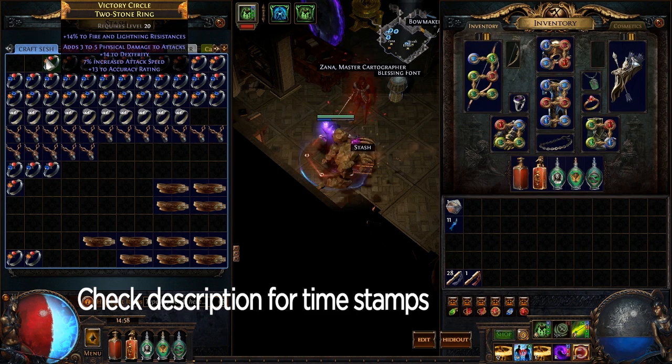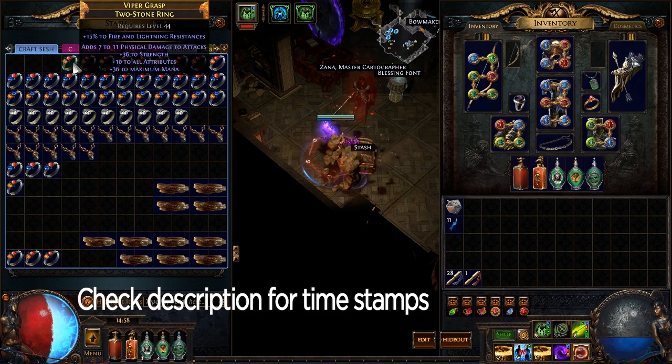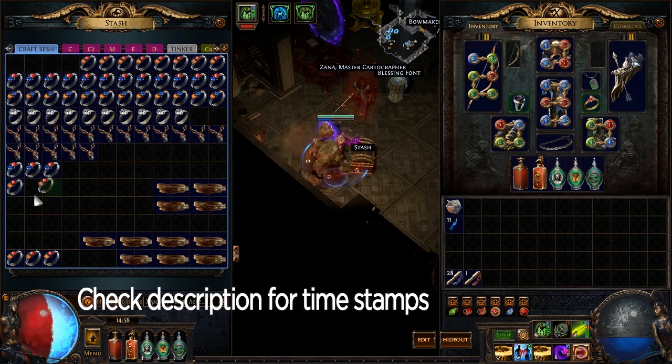This one could have been a very good DPS ring had the physical damage to attacks roll been much better and the accuracy higher — but it's not. This one has a prefix and a suffix open. This might actually sell for a couple of chaos, or maybe one. We'll put that to the side.